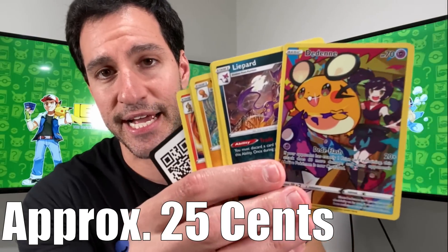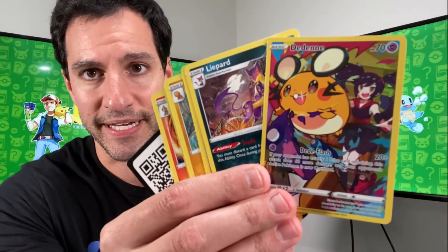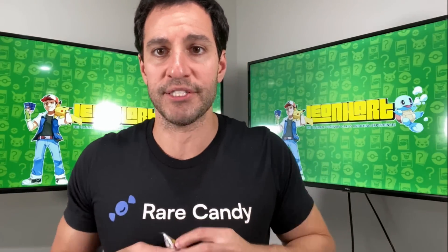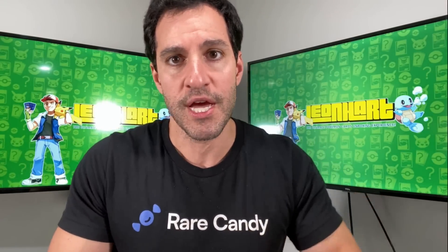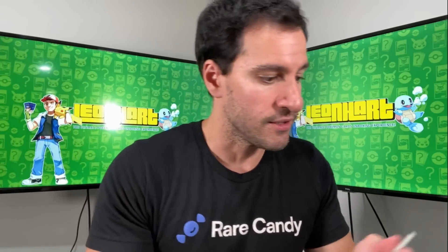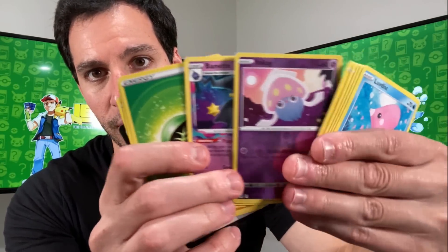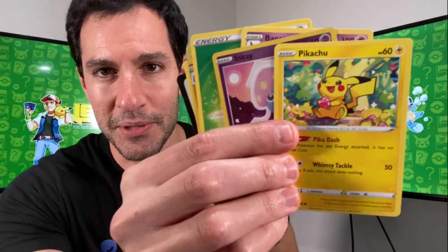As we get a Dedenne character Trainer Gallery card — not too bad. Just lots of fun projects and fun things going on, not just with Rare Candy but also the new studio reveal. Really excited about things to come with that, and just overall the amount of things to come — I'm extremely excited, as we get a cute little Pikachu.